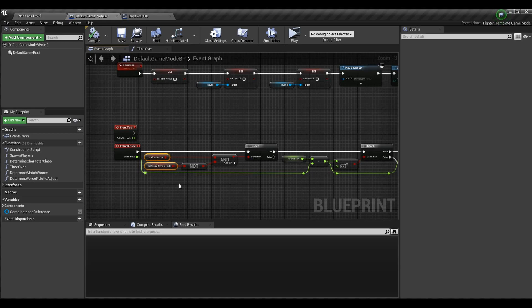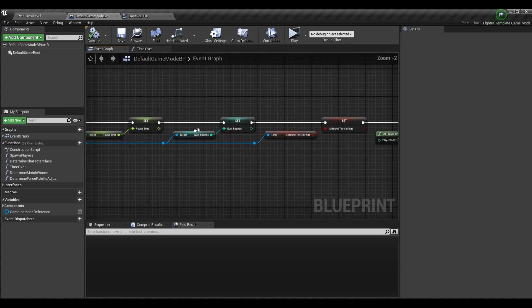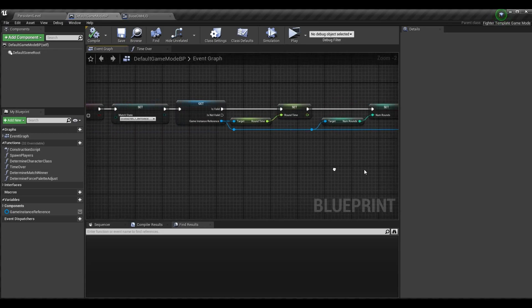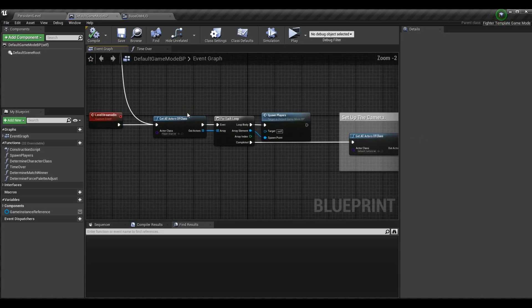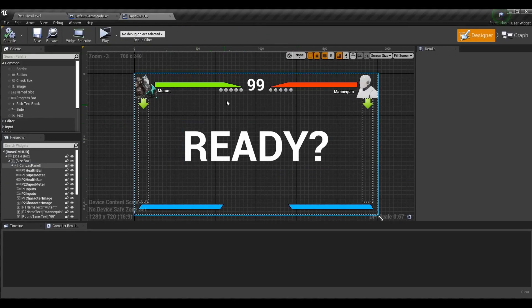We'll come back to is_round_time_infinite later — there are a few more things to do with that. For num rounds, this should work based on whatever setting for number of rounds was selected in the settings menu or the default value. It's going to determine how many of these round circles are going to pop up on the HUD and be visible, so that when we win rounds they fill out.